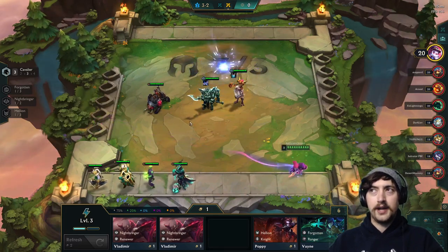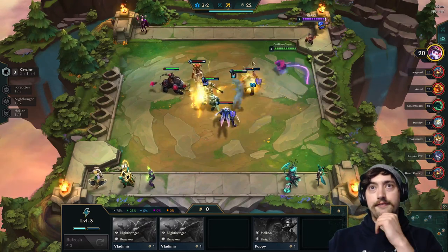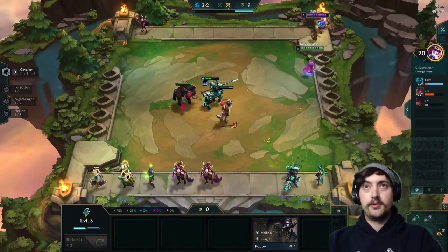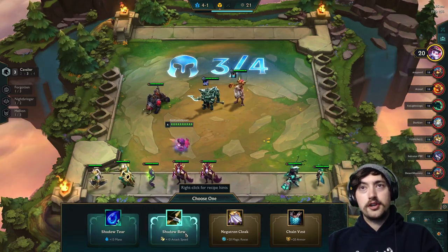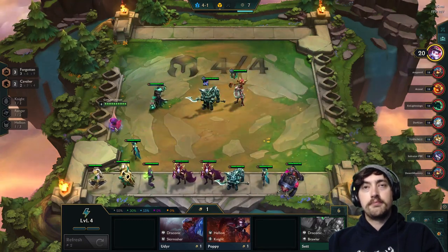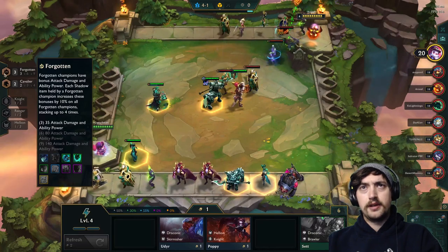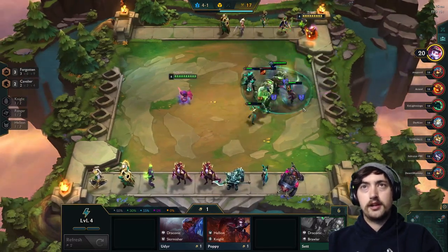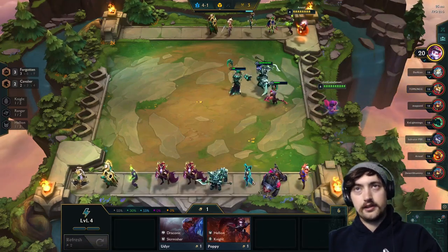Three Cavalier gives 25% damage reduction but it's doubled at the start of combat for a few seconds and resets on every kill, so it actually has fair bit of uptime since Hecarim gets a lot of kill participation with his ultimate - an AOE heal-damage ability similar to his W in League of Legends. I'm also starting to hold onto Forgotten units - I've got Veigar and Thresh. Forgotten units get bonus AD and AP multiplied by the number of shadow items equipped on a Forgotten unit. I've got the Shadow Titanic's Revenge on Kled right now.